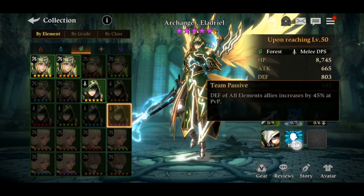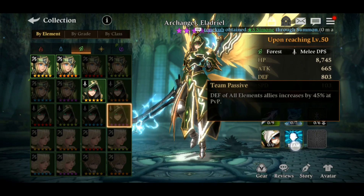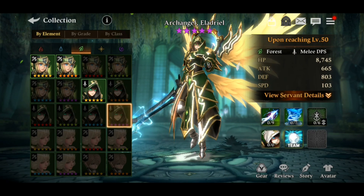Another passive: defense of all elementalized allies increases by 45% in PPP. He's really going to be a menace in PPP battles. Unlike the fire version, which focuses on world boss, the forest version directly focuses on PPP content. He's also good in tiles, sanctuary, tower defense, and the world boss — though not quite as dominant as the fire version there.